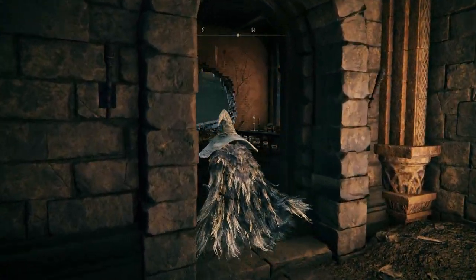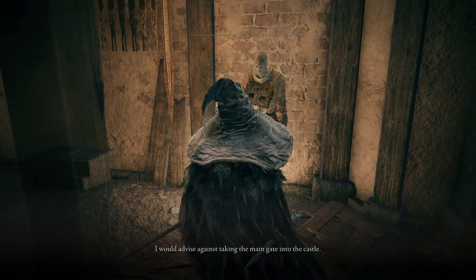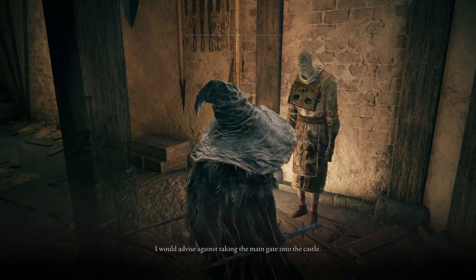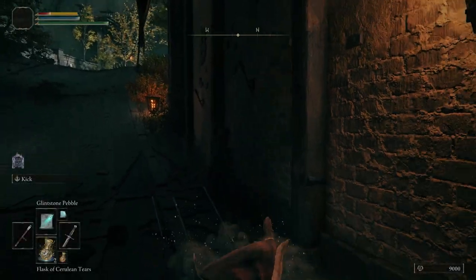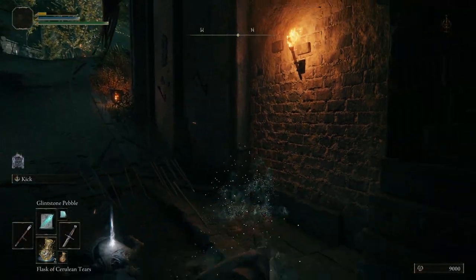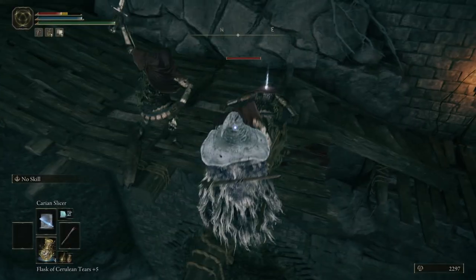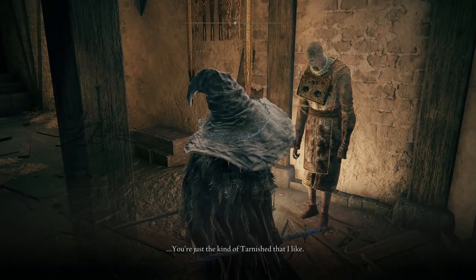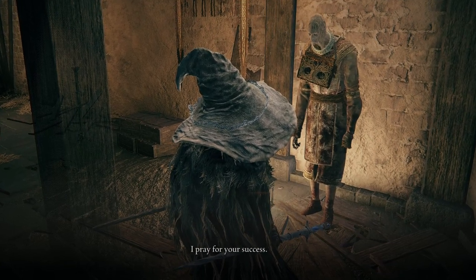Almost immediately upon entering your first room in this legacy dungeon, you'll be enticed over to a commoner. This is Gostok the gatekeeper, and he advises against going through the front gate, saying that the side path is much safer. Aside from just looking and sounding suspicious, anytime you die within this dungeon, Gostok will steal 30% of your runes, regardless of if you take the side path or the front entrance. You can kill him, however I wouldn't recommend doing that, as he is tied to a questline later on in the game.